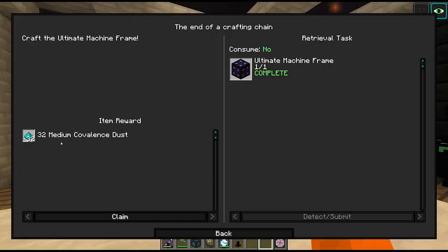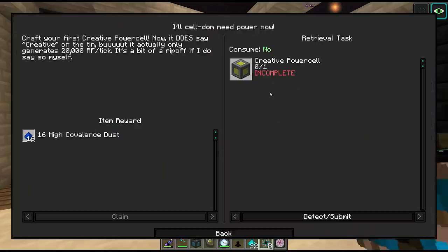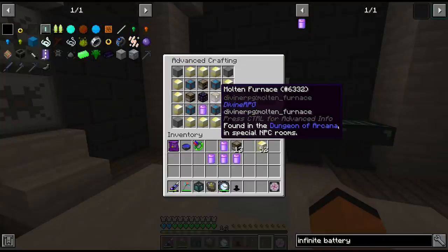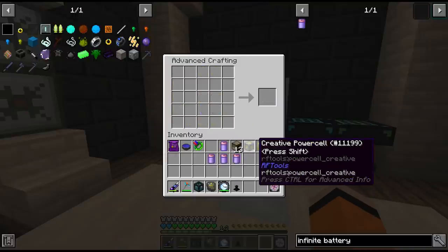Not great quest rewards from this - just some medium covalence and 8 techy singularities. This opens up the power cell. I'm not sure how many of you will remember these molten furnaces from Arcana - we have 16, which saves another trip. There's our power cell.